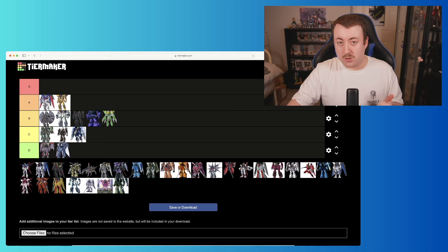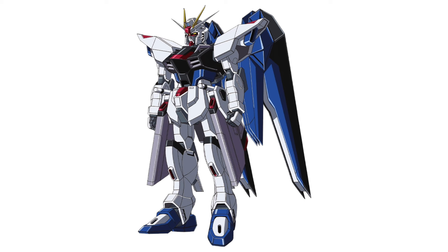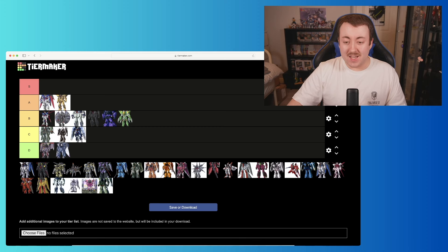Then we move on to the Force Impulse — the first of Shin's mobile suits, later piloted by Luna Maria once Shin gets the Destiny. I'm grouping all Impulse variants together here. I love the Sword Impulse, the standard Force Impulse is great, I'm not the biggest fan of the Blast Impulse, but it's about three out of four — it's a really solid standard Gundam. I'm going to go right at the top of B for this one.